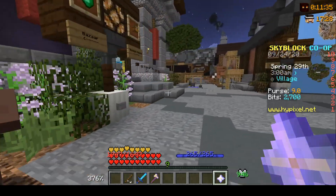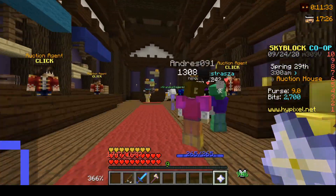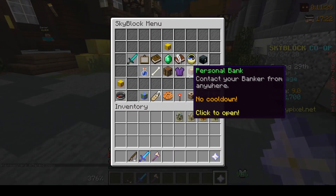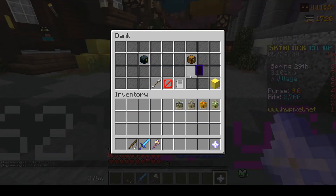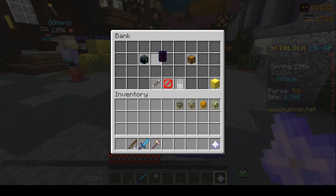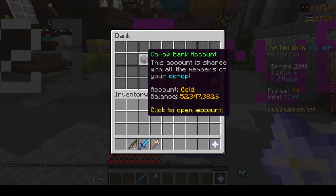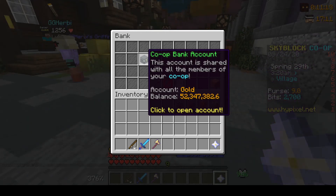Hey guys, Agent Normax here. Today we have another video. Last video was on how I made a ton of money by basically flipping monkeys from the traveling zoo onto the AH. As you can see, I was at 85 million last video and I've spent a lot — I'm already down to 52 million.